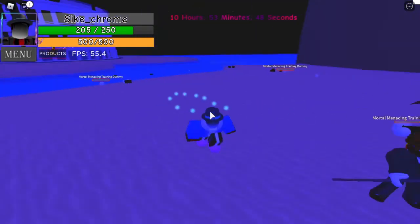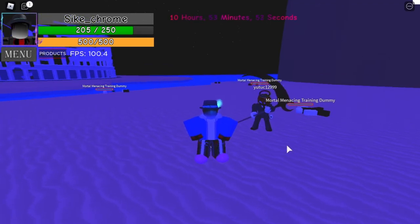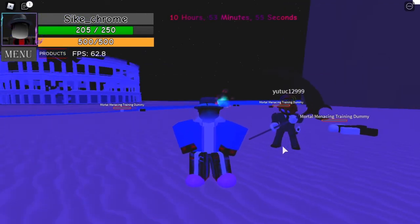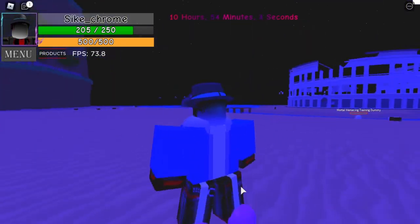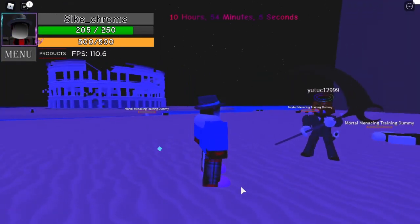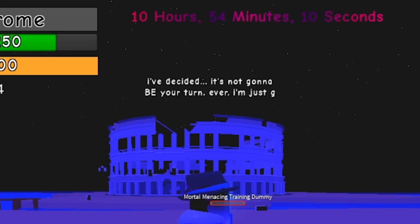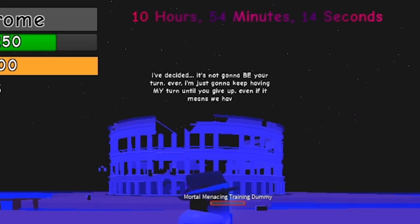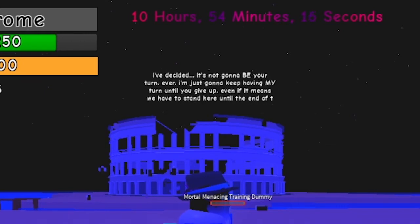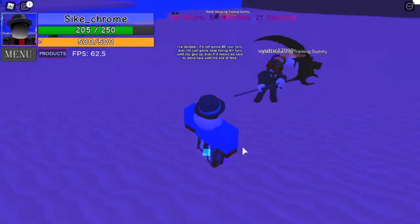Next is the pose. You press the G key and he starts bobbing and playing a song. The next thing is quotes. Press the N key and he says a quote: "I've decided that it's not gonna be your turn, ever. I'm just gonna keep having my turn until you give up. Even if it means we have to stand here until the end of time." That's one of the quotes.